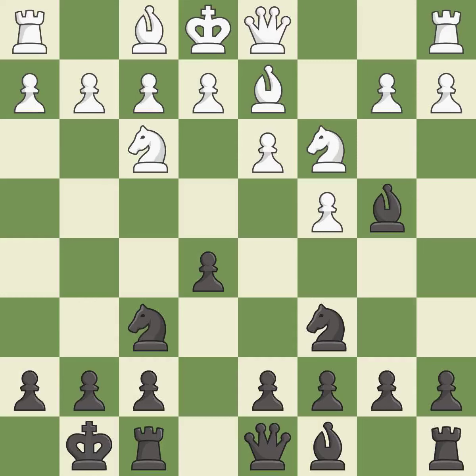Castling kingside tends to be safer because the king is further from the center. This prepares the bishop for development. It is the last book move. The bishop is ready to be developed to an active square.